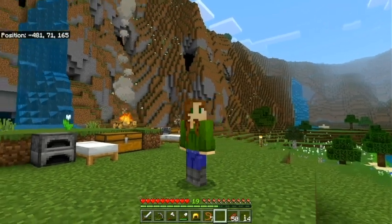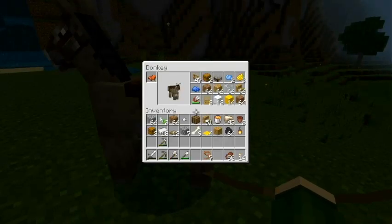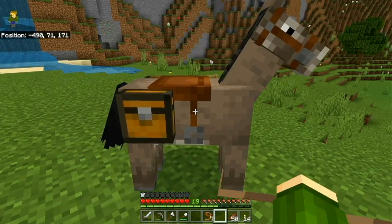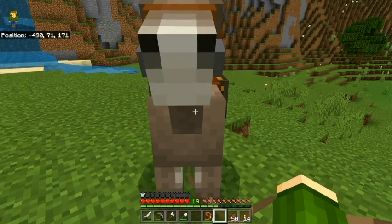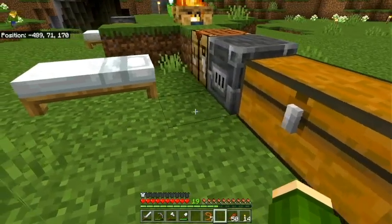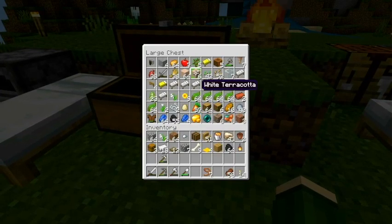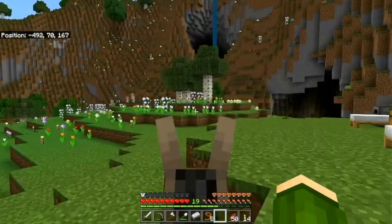So that's our goal. I made a chest donkey and it is filled with all the stuff I need for the build. Off camera I went back to the villages and got all the stuff we left, so I've got all of our resources here at base. Let's go ahead and get on the donkey and ride back to spawn.